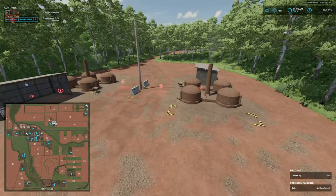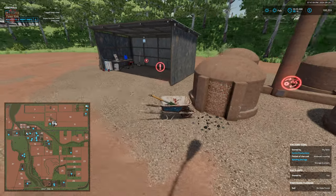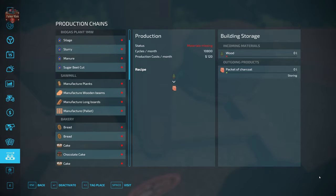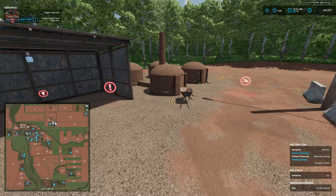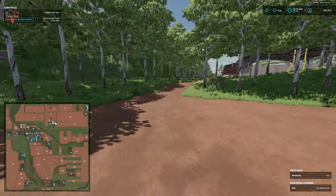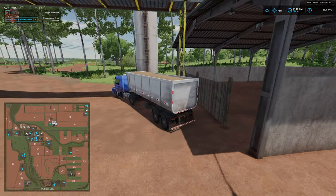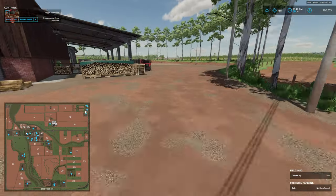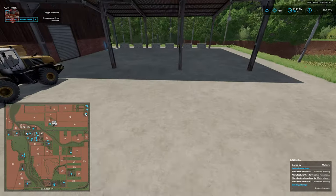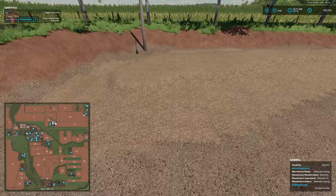Here we have two of our charcoal kilns. We have our pallet spawn point, dump point, wood sell trigger, activation icon for a light, and interactive icon to manage production — one kiln here and one over there. We have our sawmill located right here as well, with the fill pipe for wood chips, dump station for logs, wood sell trigger, interactive icon, and a heap of wood chips. Pallets are likely going to spawn underneath that roof.